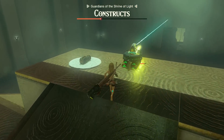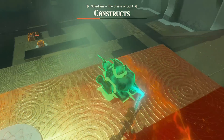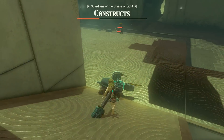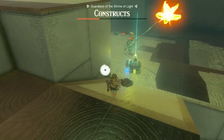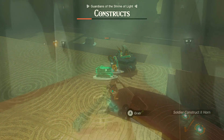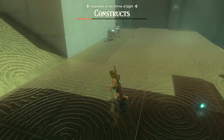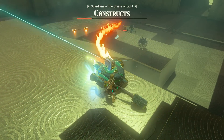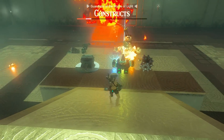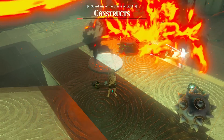You'll also find a cannon up there that you can aim at constructs, but be careful not to hurt yourself in the process. You can also use the spiky balls — fuse them to a weapon in the middle of the room for some extra help.